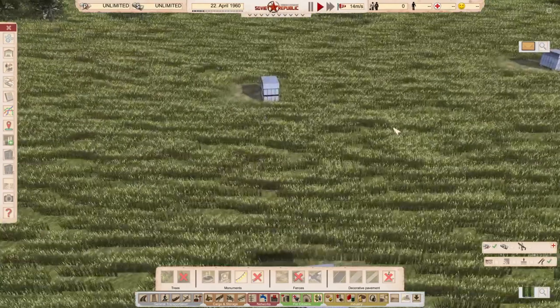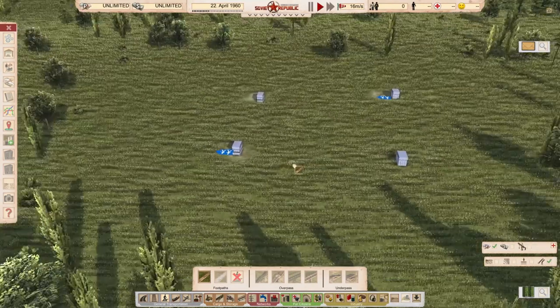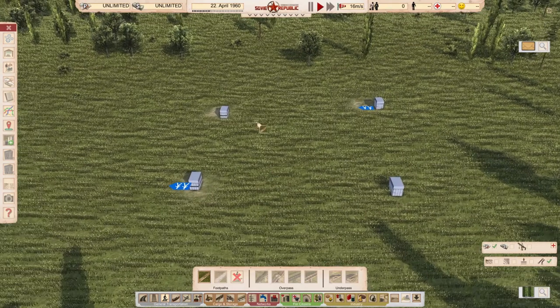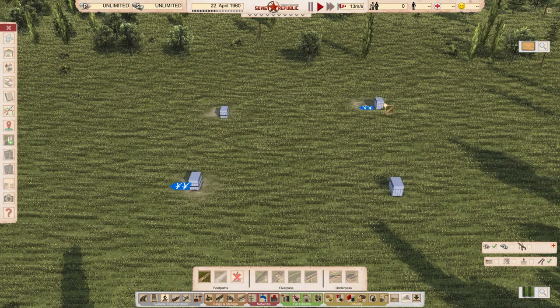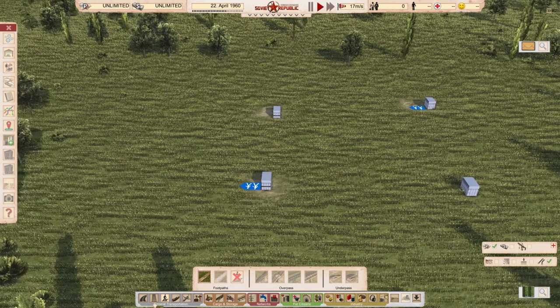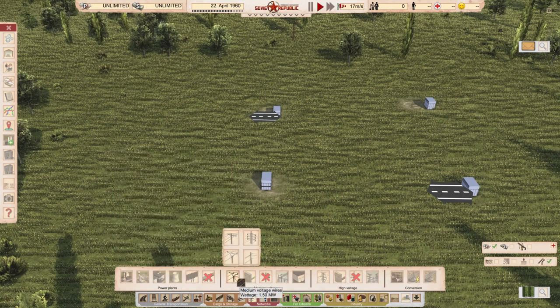They all look practically the same. It's how you connect them to your road system or to the rest of the system for firefighting purposes — some of them have footpaths. Usually these footpaths have a problem if you need to construct wires from the side of the footpath, but that's not usually a problem because the cables can be constructed from the side of the transformer. Two of them are connectable by footpath, two connectable by road, and then we have the electrical system.